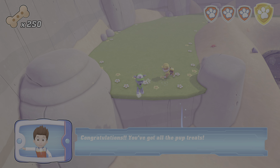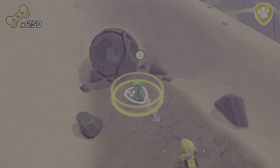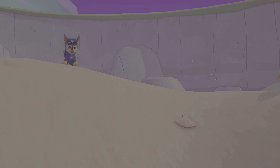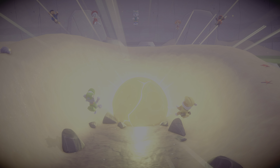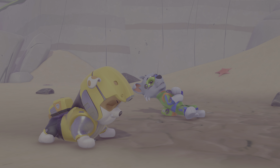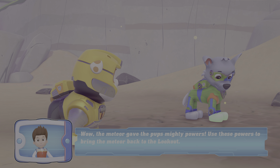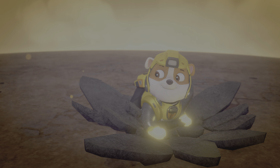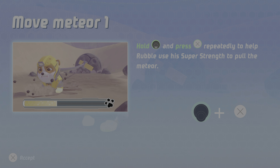Congratulations! You've got all the pup treats! Amazing — you found all the badges! Wow, the meteor gave the pups mighty powers! Use these powers to bring the meteor back to the Lookout! Hold the left stick down and press the X button repeatedly to help Rubble use his super strength to pull the meteor!